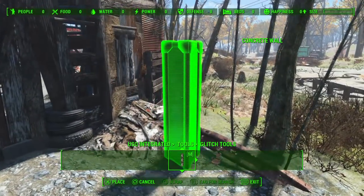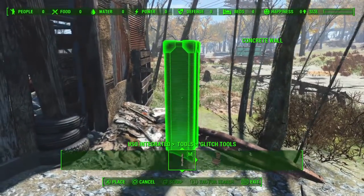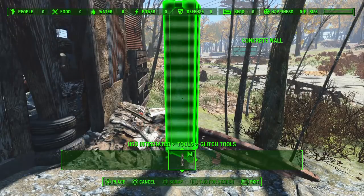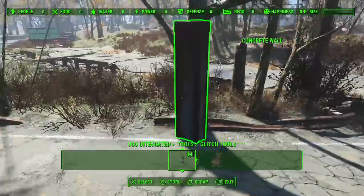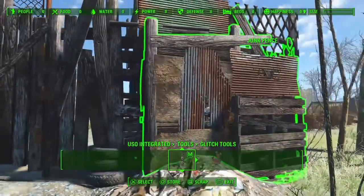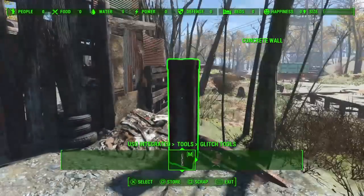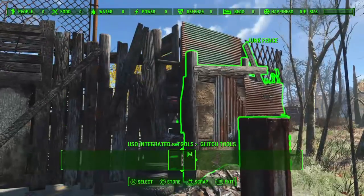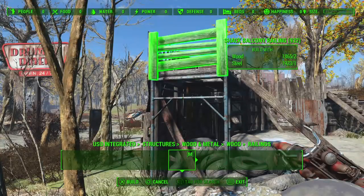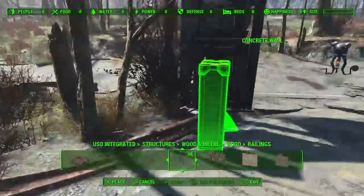So we'll just get our angles right and close this gap up. Don't want any too obvious clipping going on. I actually pushed this up a little bit too high initially so the top edge was clipping through — just pulling it down, you can just about see it at the top there, clipping way too much. So we'll just grab that again with the pillar and nudge it down a little bit. Nice and hidden, neat and tidy. Another railing on there, another rug and pillar job, and we'll close off the edge there. That's basically the technique for doing this.